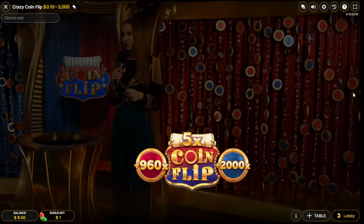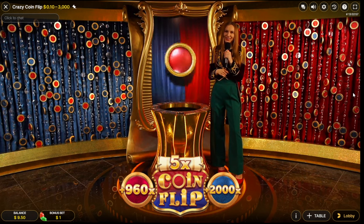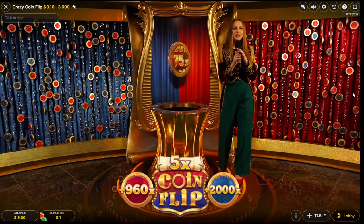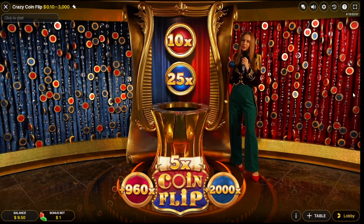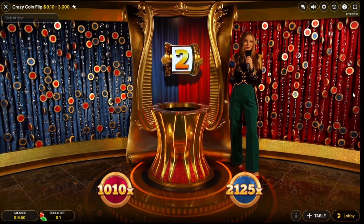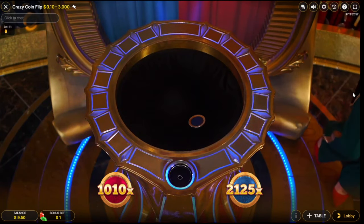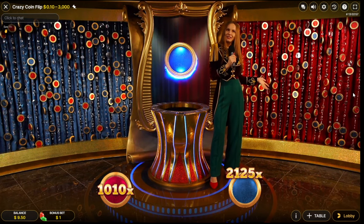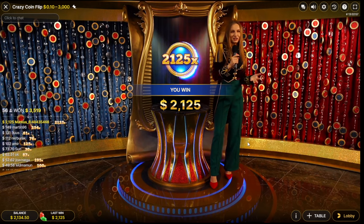2000x on blue please man! We had like 1300... just 1380, something like that. And we have a 5x on the normal multiplier now — we need blue, we need fucking blue now. Imagine it's five times 25 again on top. It's 2125x on blue man, let's go do it! Yes, there it is — holy shit! That's crazy but it worked, that was crazy but it worked!